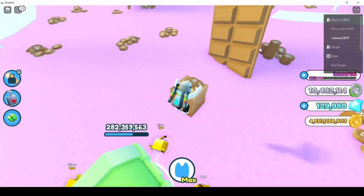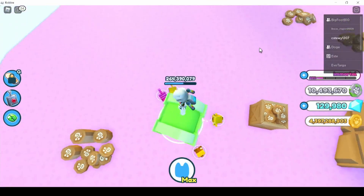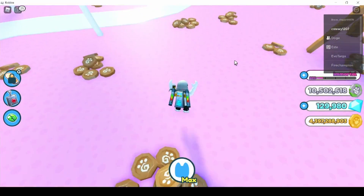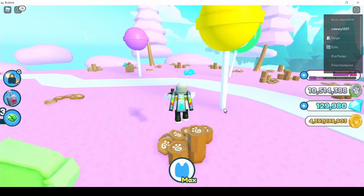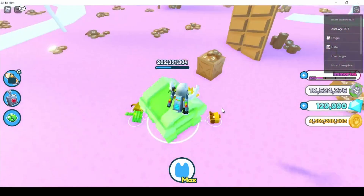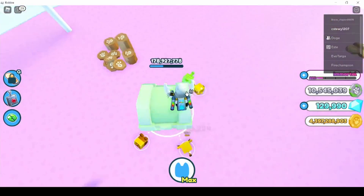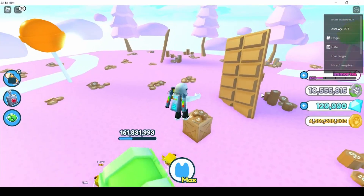The boosts stack time, so you can accumulate a lot of triple coins boost time. I recommend using one at a time because I think when you leave the game the timer keeps going — I'm not 100% sure on that. Use as many boosts as however long you plan to play. I used a 20-minute coins boost and got around 10 million fantasy coins from triple coins boosts.